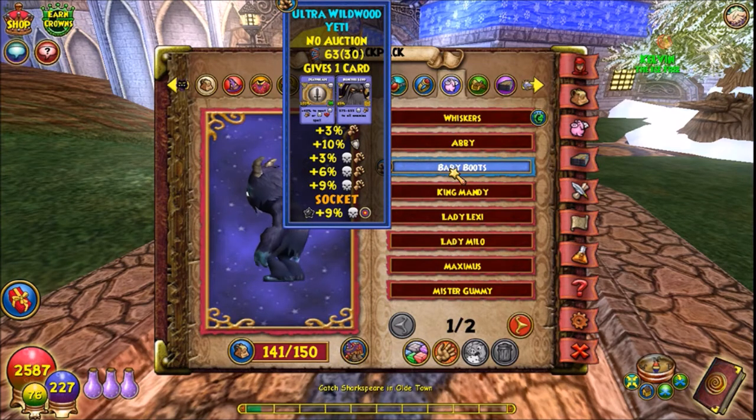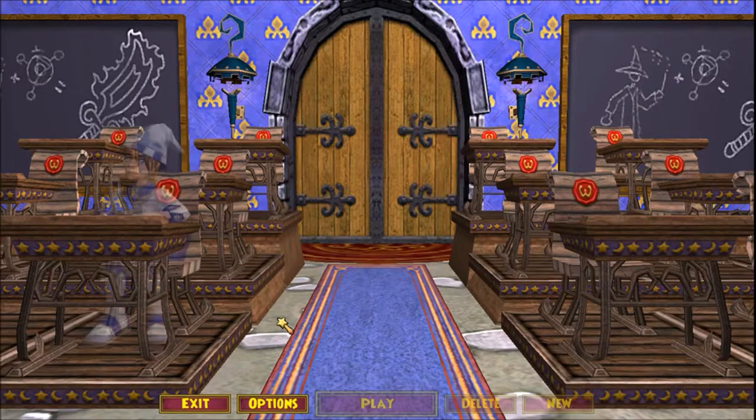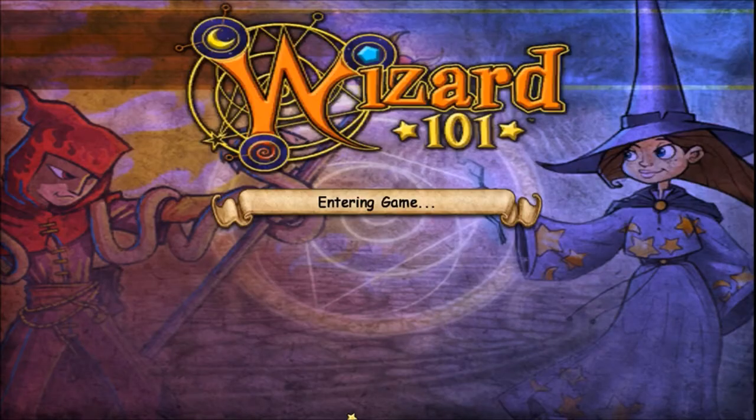I did get very lucky with my Ice. Let me show you my Ice real quick. My Ice — I was going for Double Resist and Triple Damage. That's all I wanted. Let me show you how lucky my Ice was.